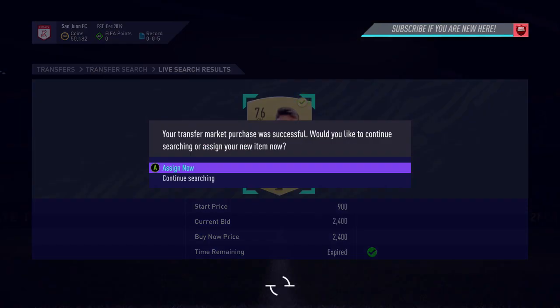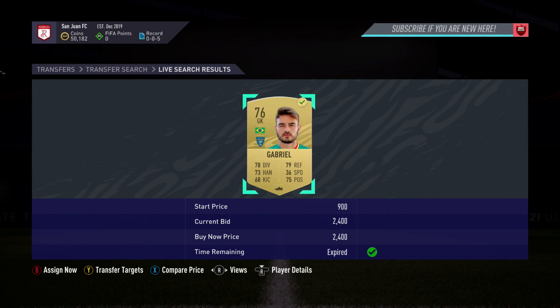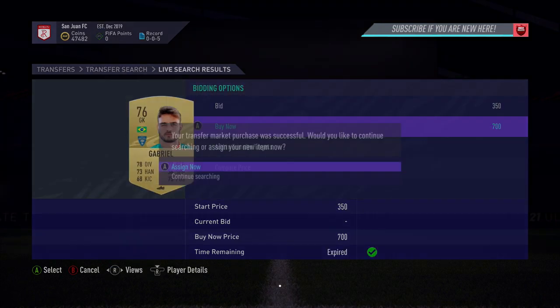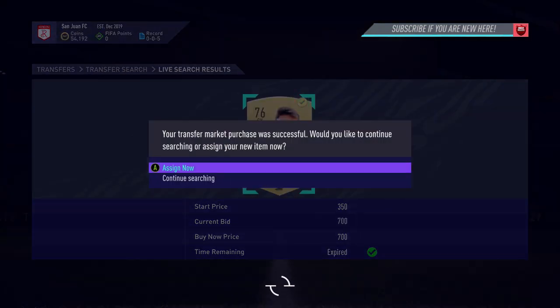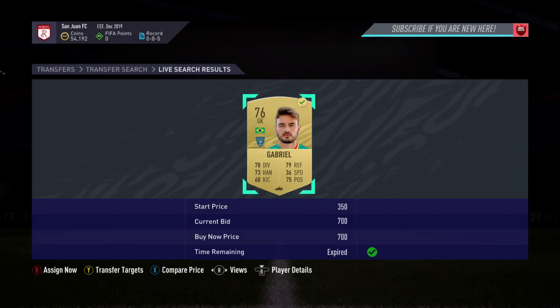Just gone and picked my first snipe there — picked him up for 2,400 coins, so I'm going to make about 1,400 to 1,500 coins off him. Next one up, just gone and picked him up at 700 coins. I've actually picked up 3 cards so far — picked him up at 2,700 coins which I probably won't show, because I wanted to try and get a cheaper one. For this one it's a fantastic deal — the profit on this card is going to be about 3K coins. Just going to list him up.